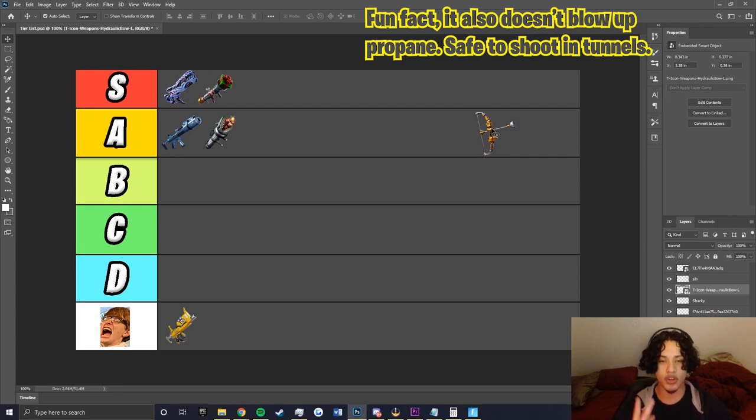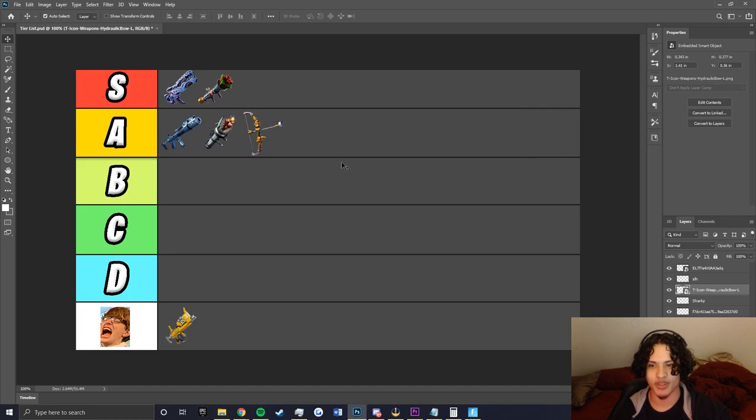The hybrid build - two crit damage, one impact, crit rating - is also solid A tier. You retain some of the knockback from the impact slot while also keeping a decent amount of damage. Personally, the Compression Burster in all three configurations is an A tier weapon in my book. I like it and you should definitely pick it up - it's worth it.